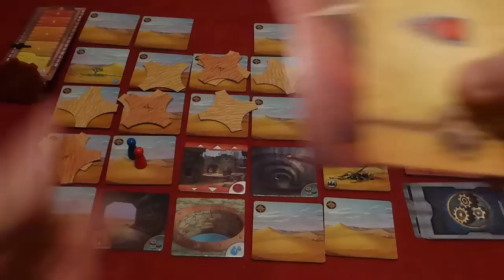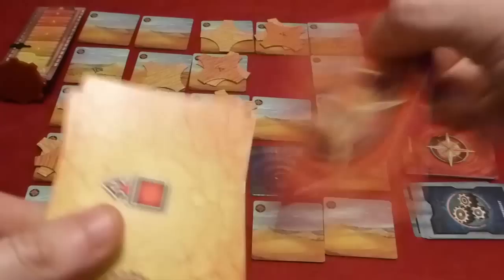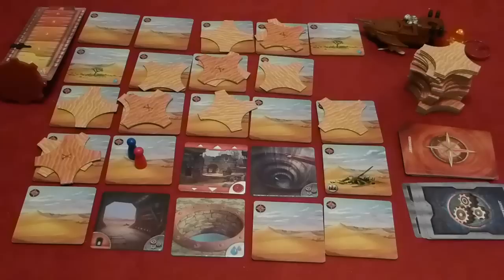First card: storm moves one tile to the left. Second card: storm moves one tile up — the tile moves north and gets buried. Third card: two tiles to the left — one tile moves and gets sand, but since no further tile can move into the eye of the storm from the right-hand side, the second movement doesn't happen. No extra sand is placed and you effectively get a breather, which is always a good thing.